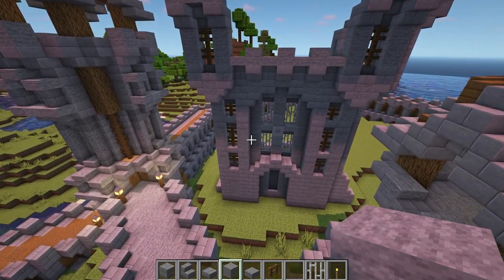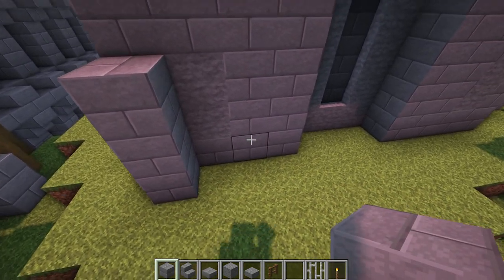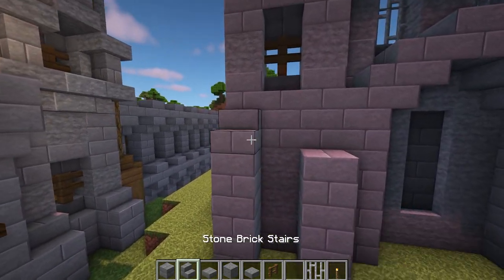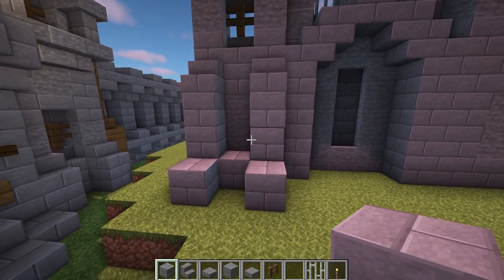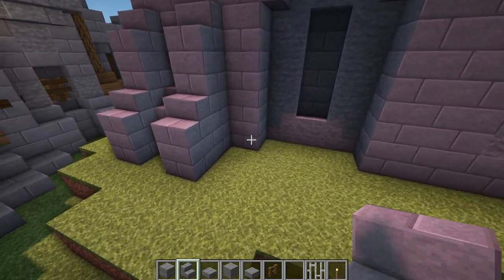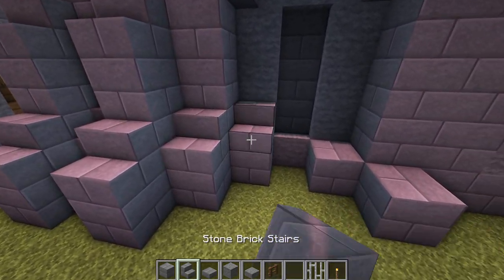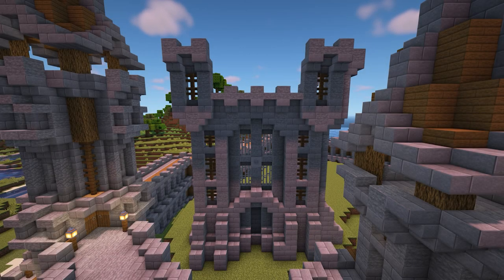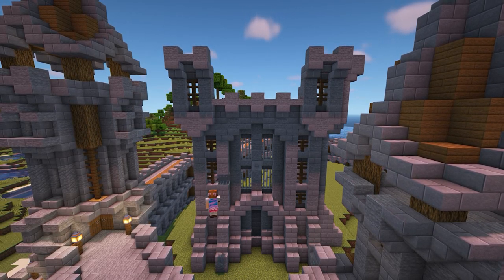For the supports at the bottom, do the same as we did at the front — on the left and right we want three stone bricks with a stair on top, then one stone brick with a stair on top in the middle and in front of these. Where the arch is, add a block with a stair on top in front and to the side on both sides of the arch. Then for the final side, repeat what we did on the left. Once that's done, add texture to this side by replacing some of the blocks with stone or andesite to finish it off.